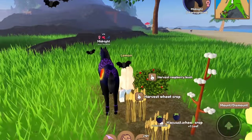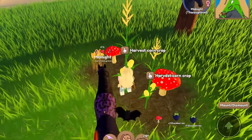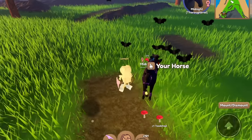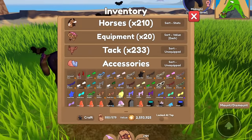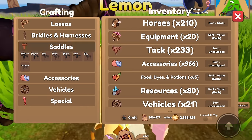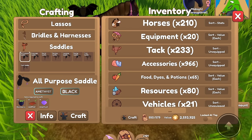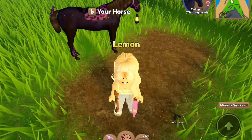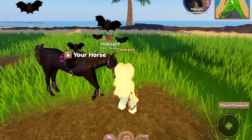Oh look, all this food just respawned — we got four blackberry bushes! If you need resources quickly, I recommend this tip on Mountain Island because a bunch of food usually spawns in and it respawns relatively quickly. Let's go ahead and craft a saddle for Midnight — we'll do an all-purpose saddle with amethyst. Actually, we could do a silver tier to match the halter. We have just enough blackberries. Midnight is now completely finished.